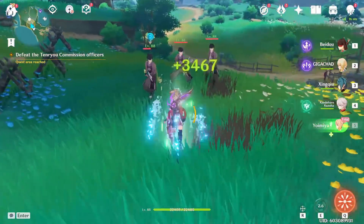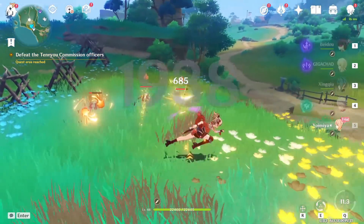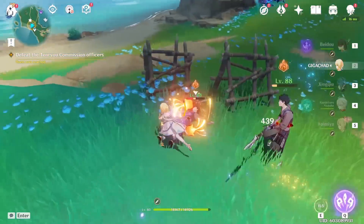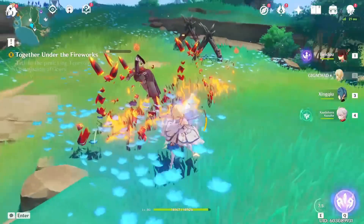Now I want to test her burst — pressing Q to see what happens. Okay, pretty good AOE. Then if I swap characters it should still trigger explosions on the marked enemy. Yeah, the target is marked and it's just exploding as I'm normal attacking with another character. Cool.